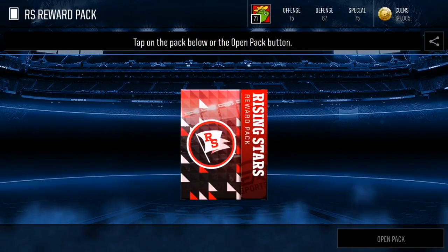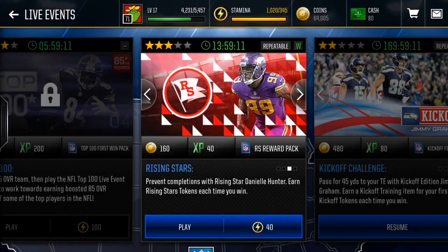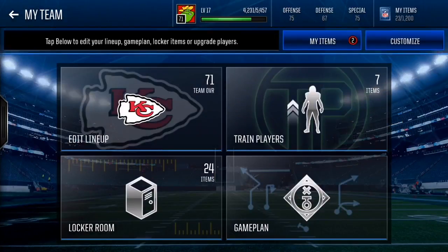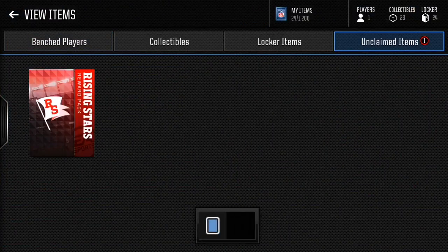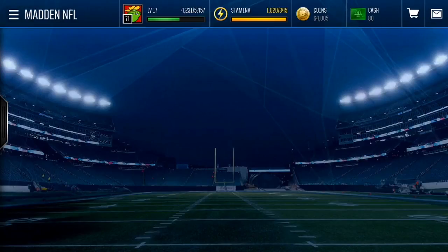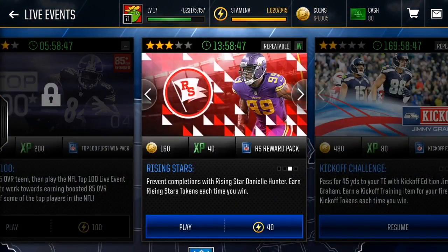This is actually currently a glitch — you can play this unlimited times. Even if you lose, you can still get these collectibles. Keep this on the low. We actually get the 70 overall Danielle Hunter if you win the whole thing, and a contract on its own. I'd recommend doing the 40-stamina event since it gives you 80 collectibles each time, but the 21-stamina event isn't bad either.